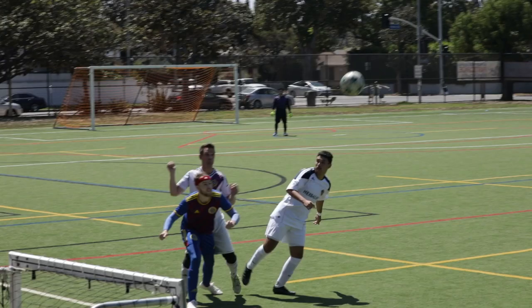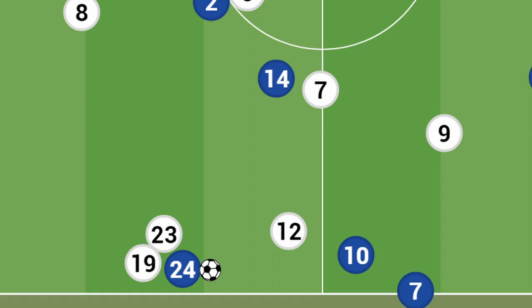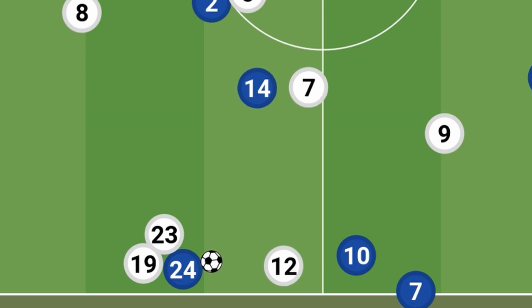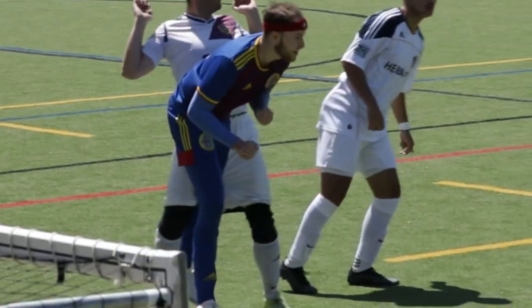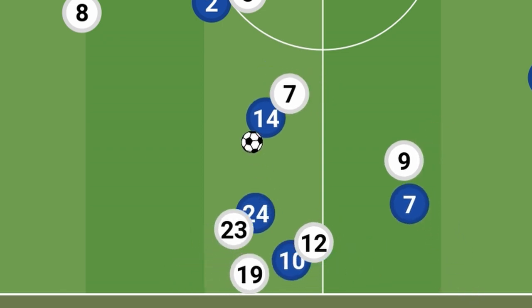Let's look at this frame. First of all, I've got two dudes on my ass this time. Let's see my options prior to the header. I could try and head it to my thrower or my forward here, but they are being tracked by this defender. Another option is my forward here, which I believe was my intention, but intention doesn't matter when your headers consist of closing your eyes and hoping it doesn't go too bad.